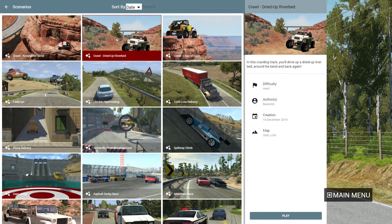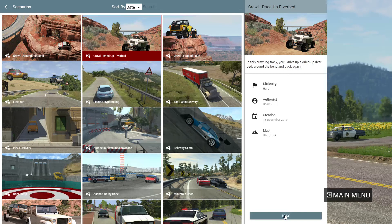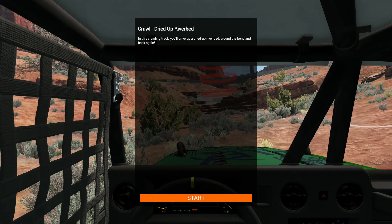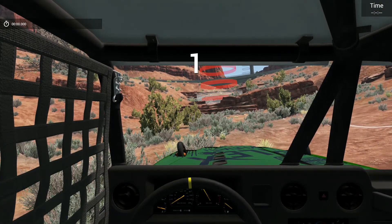Okay, on to the next scenario: Dried Up Riverbed, difficulty hard. In this crawling track you'll drive up a dried riverbed, around the bend, and back again. Let's do first person just for this first bit.